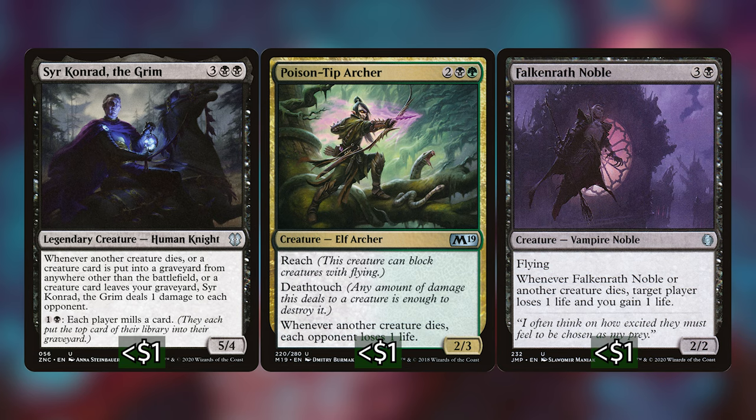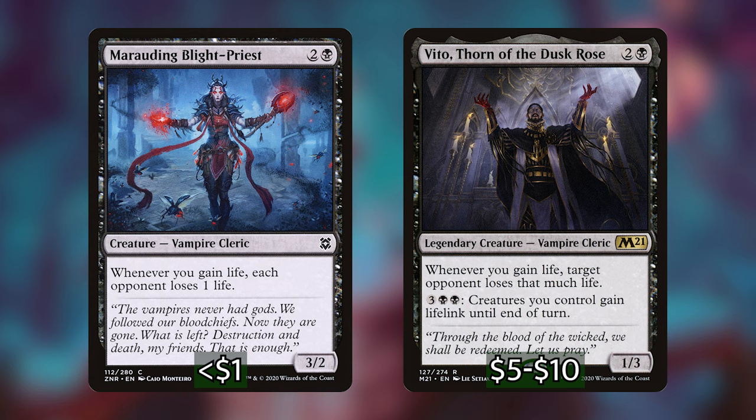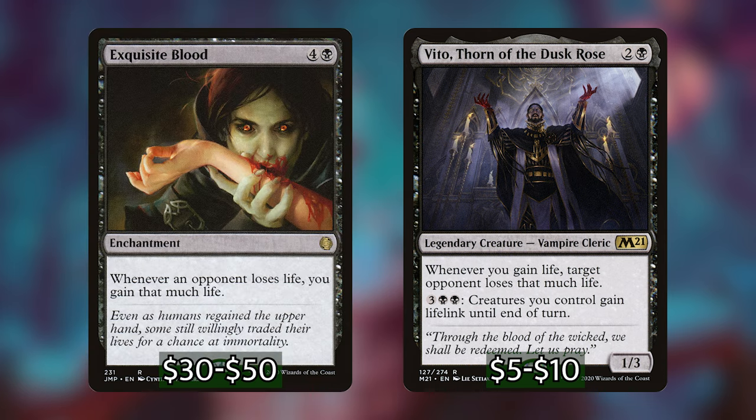We're also playing some extra redundant effects to our commander, such as Marauding Blight-Priest and Vito, Thorn of the Dusk Rose. Now I'd like to pause on Vito — if you're familiar with him, you'll know he has some combo potential with the enchantment Exquisite Blood. I've omitted Exquisite Blood from this list, even though it also combos with our commander, simply because it's an extremely expensive card right now, and not everybody wants to spend that type of money on one card. I also don't necessarily want just a one-trick-pony deck where you get Dina, get Exquisite Blood, and just win the game.